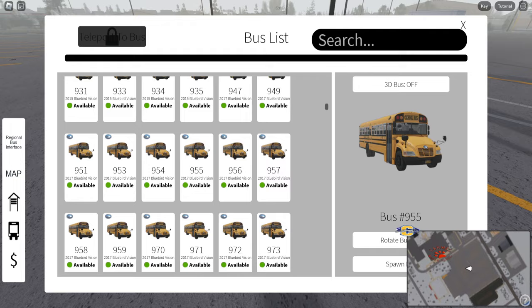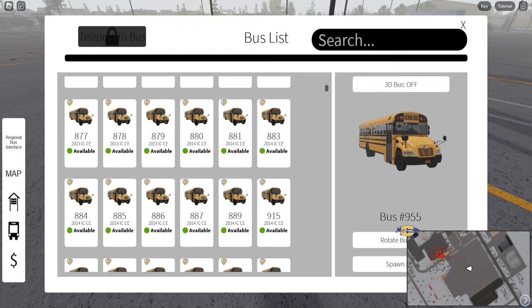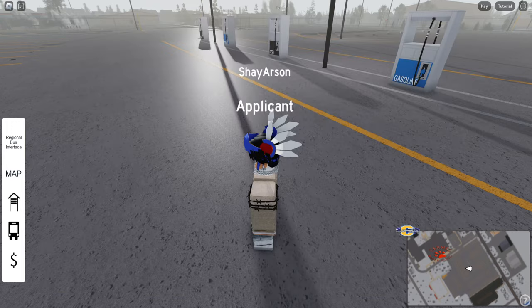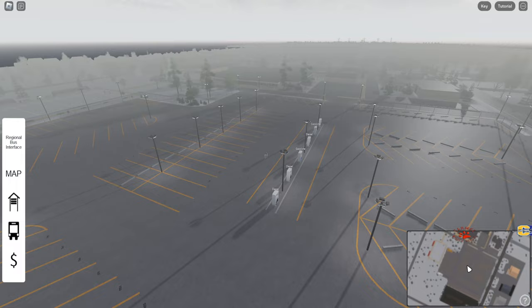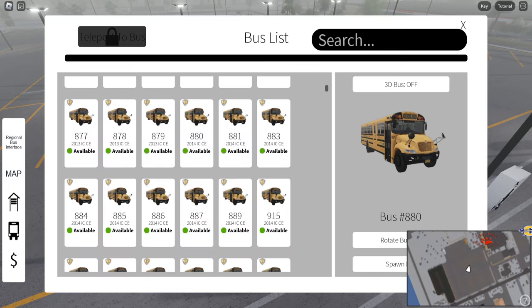Here's a look at the spawner. As far as I know, they only have Visions and CEs. Now, they are updated buses. The only thing different with this whole game is that there are newer buses and there are a few newer buildings, which we'll get into, that I built myself.